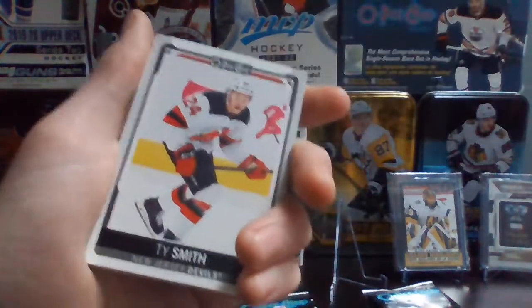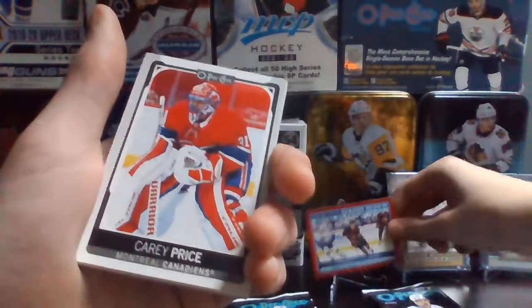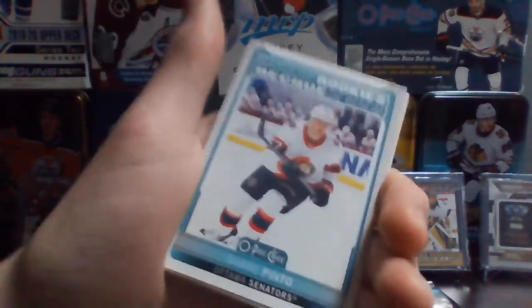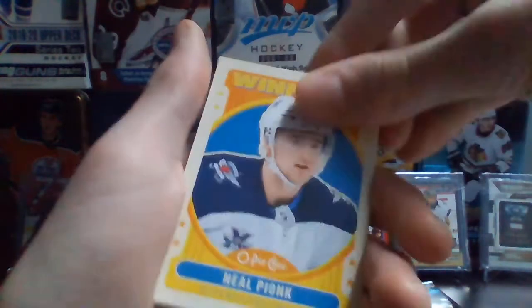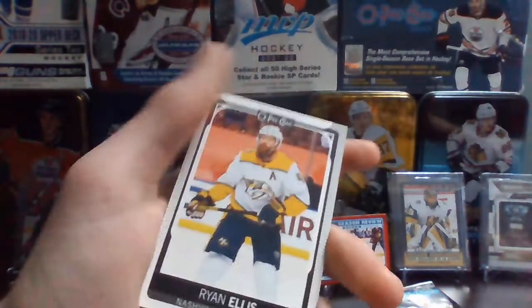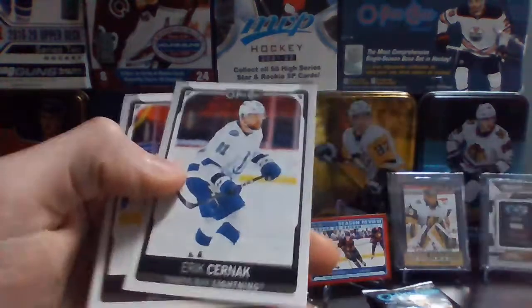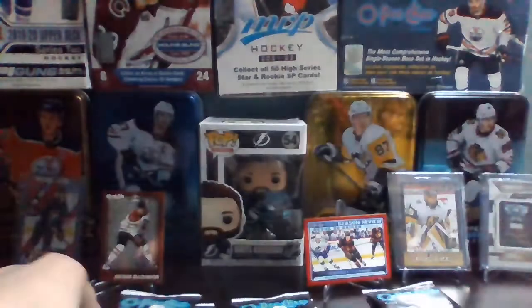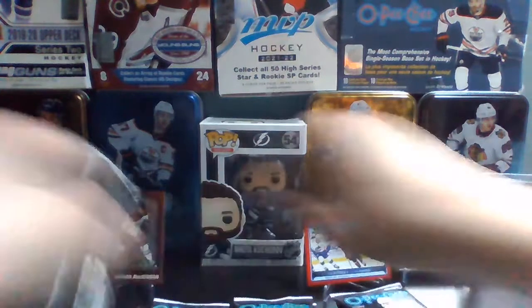Jake Gardiner, Ty Smith, Noah Hannafin, Carey Price. We have a Shane Pinto Marky Rookie — that's a pretty good one. Neil Pionk Retro, and here's our first blue — Riley Smith. These are six per box, and this stack will probably have all blues because in the first stack I got an insert in every pack. Ryan Ellis, those are on the Flyers. Eric Chernak and Jamie Benn.